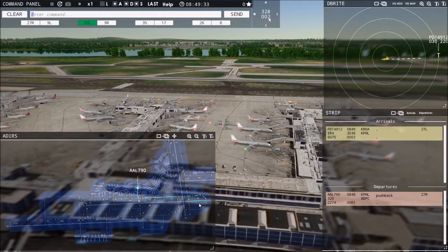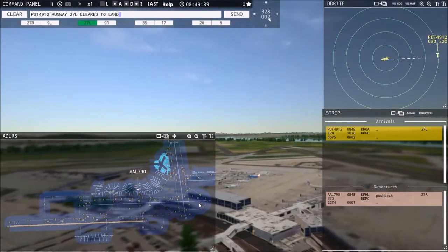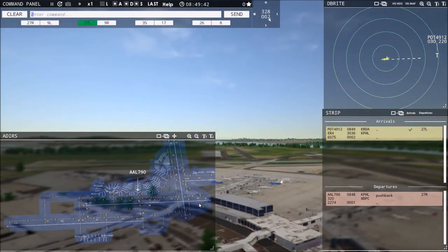Philadelphia Tower, Piedmont 4-9er 1-2 with you, runway 27 left. Piedmont 4-9er 1-2, runway 27 left, cleared to land. You have to give the voice recognition time to pick up what you're saying — it fills in all the words in the command strip, and you've got to let that complete. If you release the shift key before the command pops up, they'll just say 'say again.' Looking at Piedmont 4-9er 1-2, they're at 3,000 feet at 220 knots — it's an Embraer Regional Jet 400.